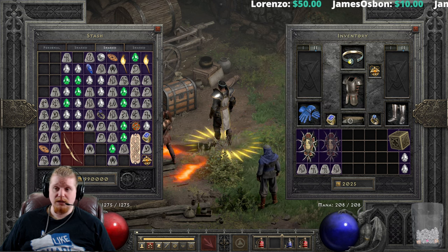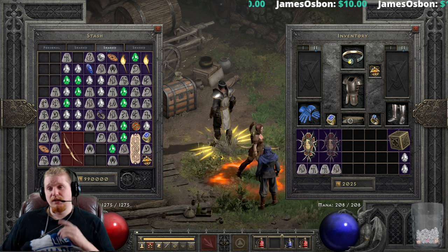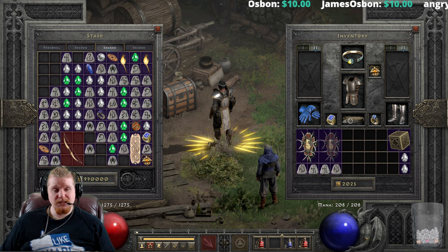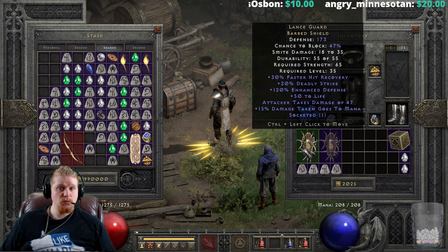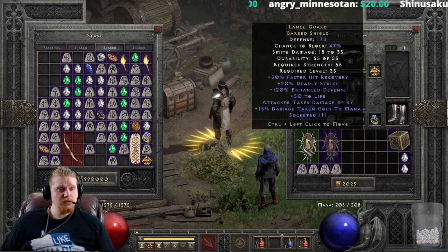Deadly Strike can be stacked with other sources to push that number higher. For instance, you could use a Cold Steel Eye cutlass or Gore Riders — there are a lot of items in the game with Deadly Strike that combine nicely with this shield to bring you very close to the 100% cap.